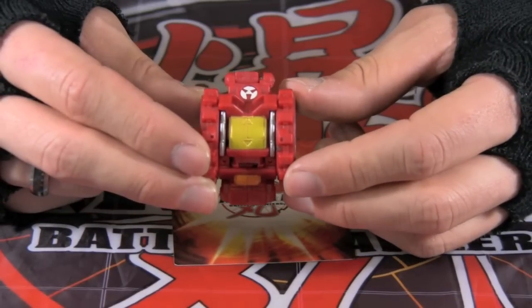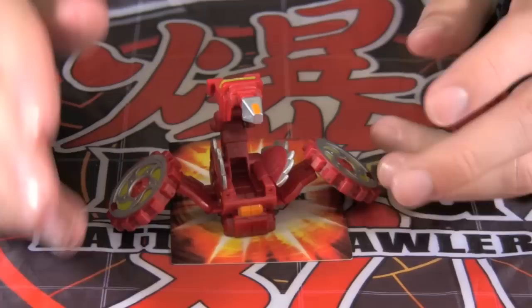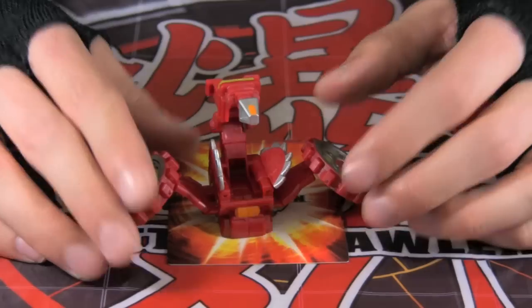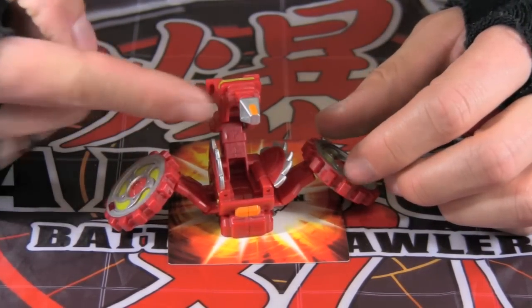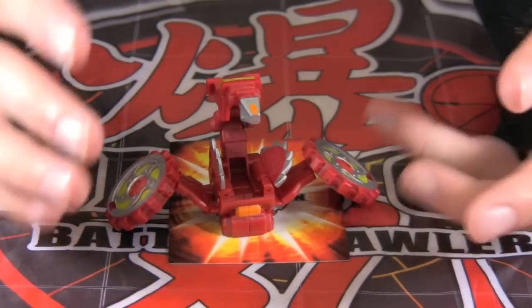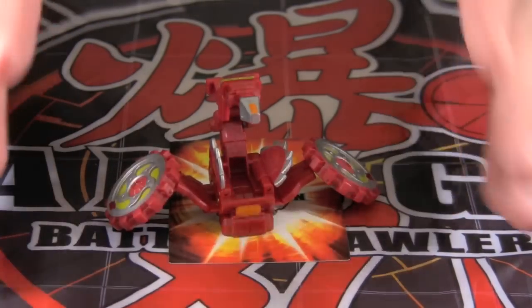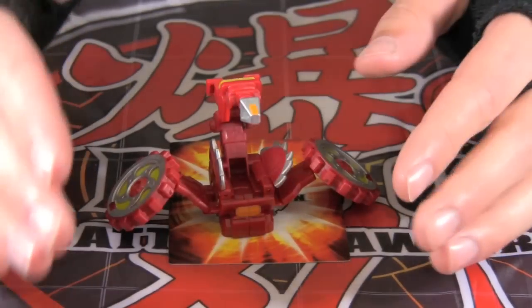The third Bakugan Battle Gear is called Helm Gunned. Helm Gunned radiates a lock-on beam from a lens equipped on the wings. It freezes an opponent and then attacks with a blaster on the back. Two blaster beams converge to become a huge energy blaster. It fuses laser blade and blaster energy, and charges at the opponent firing the fused energy, nullifying the gate card.